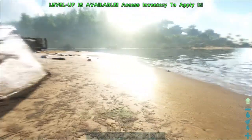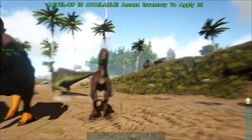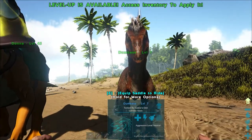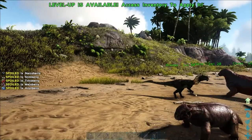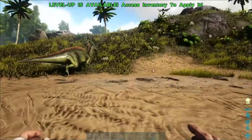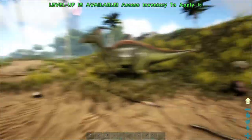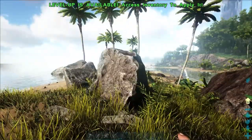A few things happened while I was off cam. This Raptor came running over the hill with his buddy - he was level one, so not very strong. I named him Dumbass because, well, he was a dumbass. I managed to bola him right away and tamed him. I threw some meat on him and it was an easy tame. I would have liked to do it on cam but it happened so fast in the middle of the night. I'm guessing two raptors have a tendency to spawn around here.